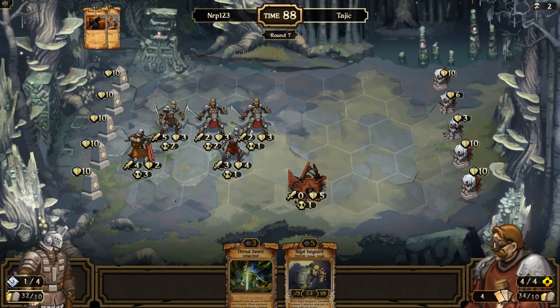We have eternal sword and vanguard in our hand. Eternal swords are really awesome because not a single faction really has a good way to deal with eternal swords. Because you can have all the removal in the world, and as long as I can keep putting creatures in the world, we're just going to keep latching on to an adjacent creature.